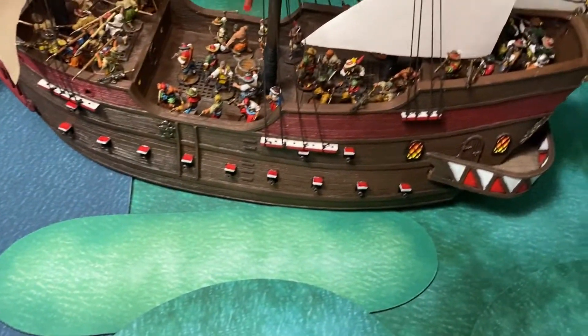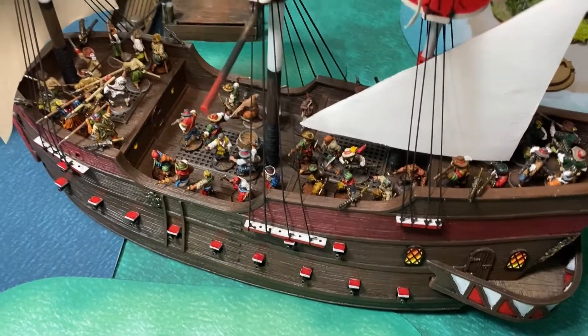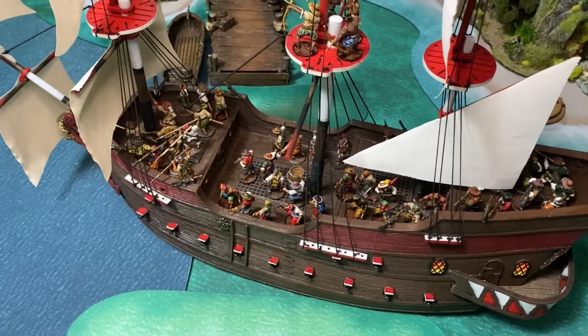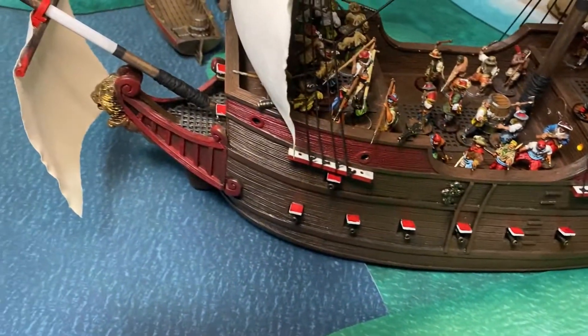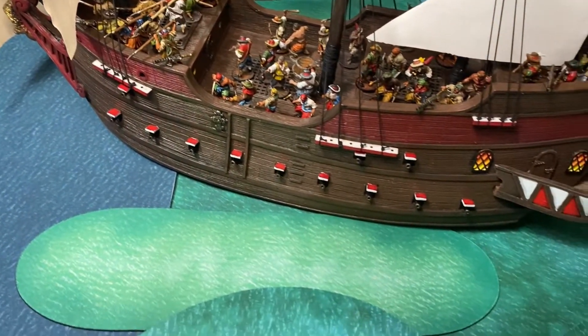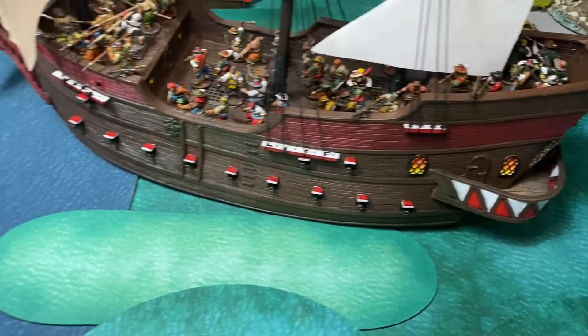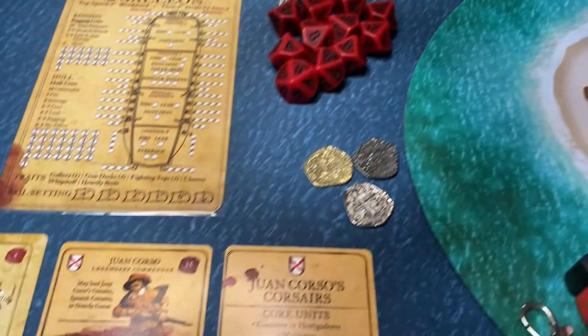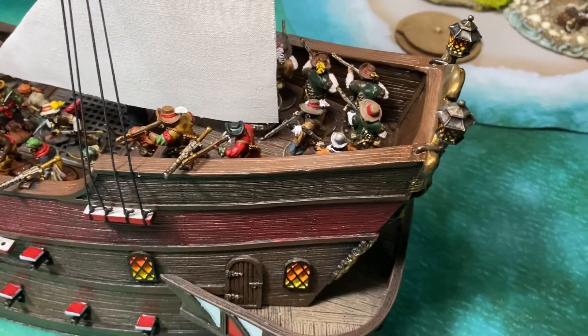Over here we've got the Spanish Galleon. Its top speed is 4, so it's a little bit slower. But the Galleon does have 28 guns - 12 on each side, 2 at the front, 2 at the back. The 6th Rate has 2 at the front, 2 at the back as well, but only 9 on each side, so it's a little bit smaller.